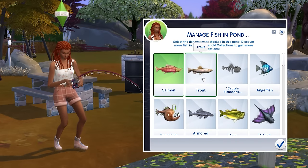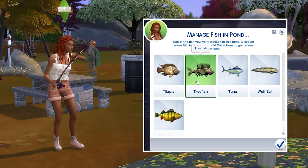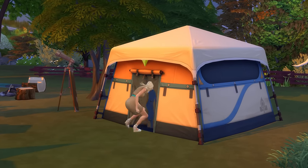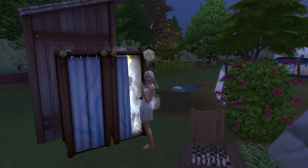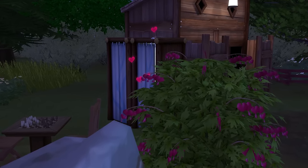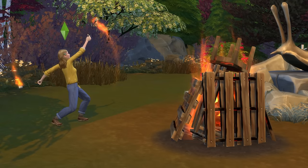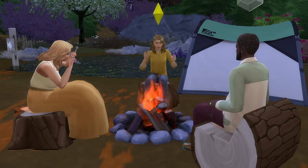So if you wanted a Trout and Salmon Pond, you can make it happen. Or if you want the pond filled with treefish, that's absolutely an option too — in short, you'll have control over what fish you can catch. And if you wanted to get saucy under the stars, then tents, woohoo bushes, and even showers can all help to facilitate that, though you will need the Discover University Expansion Pack for Shower Woohoo. All in all, a campground can make for a great budget holiday spot or just somewhere to hang out for a few hours.